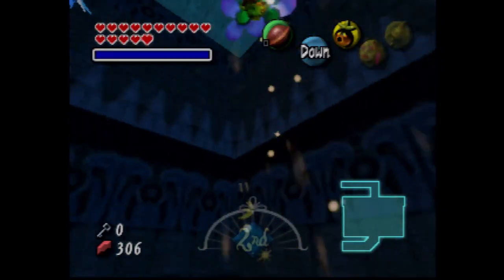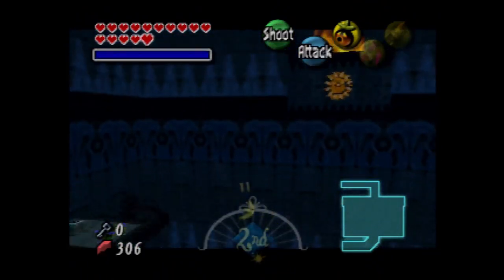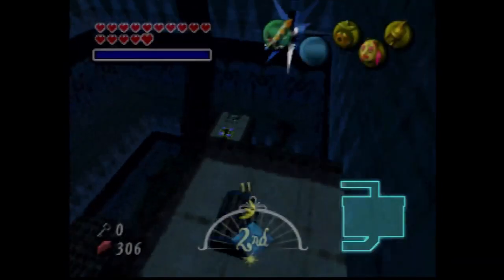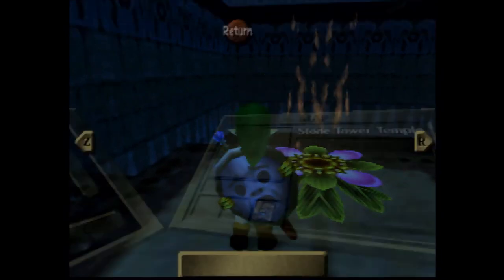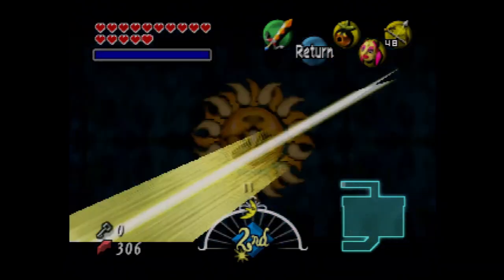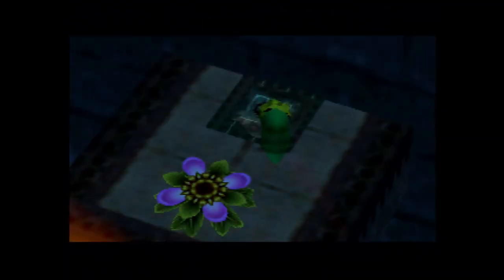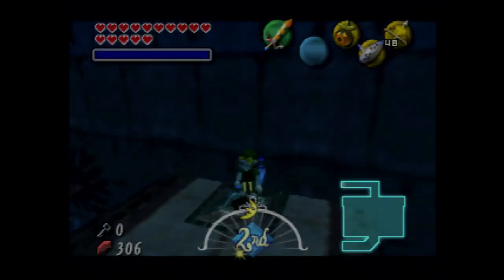I just gotta double-check to see if there are any more Stray Fairies in this area. There is — I now remember. Except we need to get our light arrows. I'm just gonna check what the light arrow does. I really hate when my curiosity peaks when I'm trying to do a temple on a time limit. Looks like we're gonna have to come back here later. You still have to flip the temple upside down. We have to play the Elegy of Emptiness to keep this down — we have to play the Elegy of Emptiness for the 98th time.